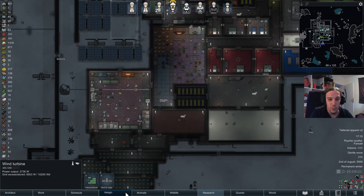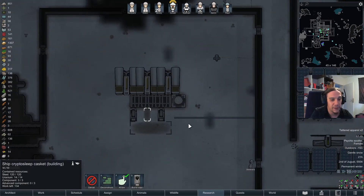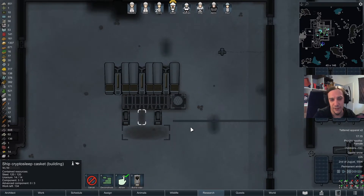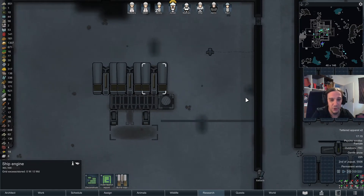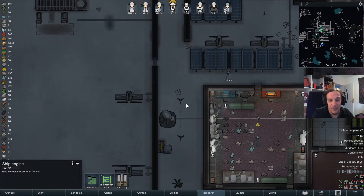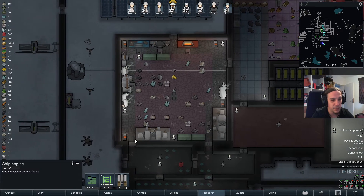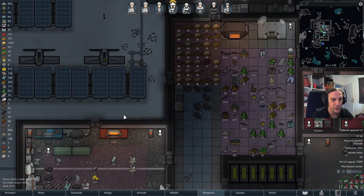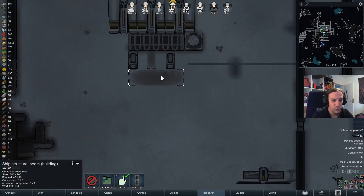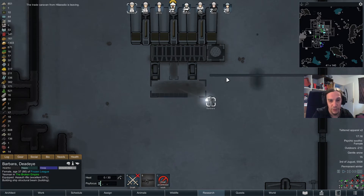Hi there and welcome to episode 41 of my vanilla ice sheet playthrough series. I'm Iken. Look at this — it's not a beauty, it's a rackety and really bad spaceship, looking gross. Even the ship engines are mounted the wrong side. I don't care as long as we get out of here. Advanced components and components are getting crafted at a really good pace. The only thing I'm lacking is plasteel — I can already tell the amount won't be enough.